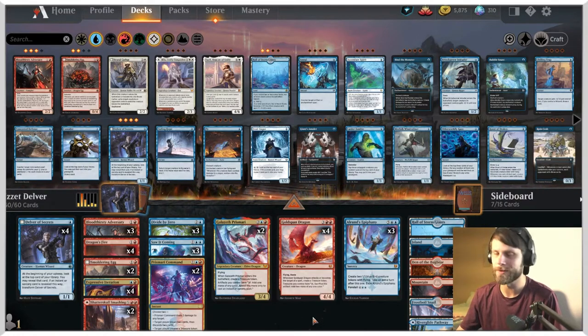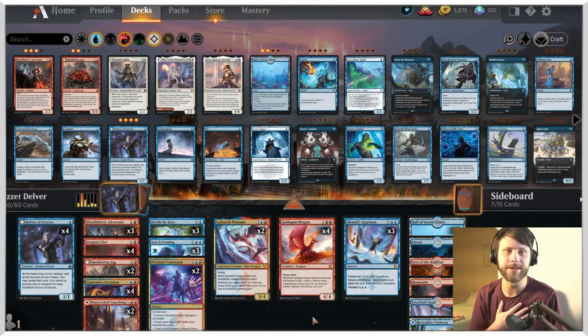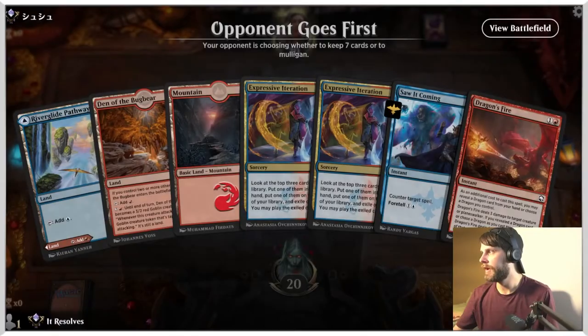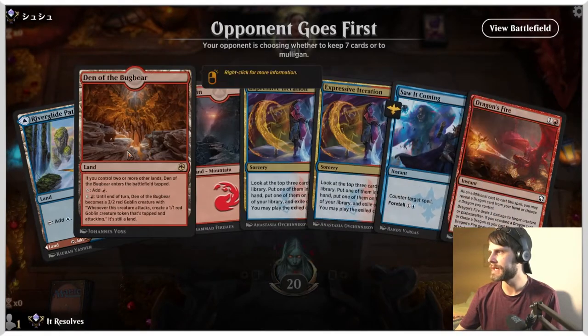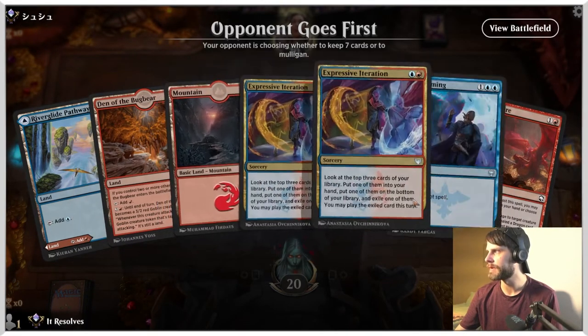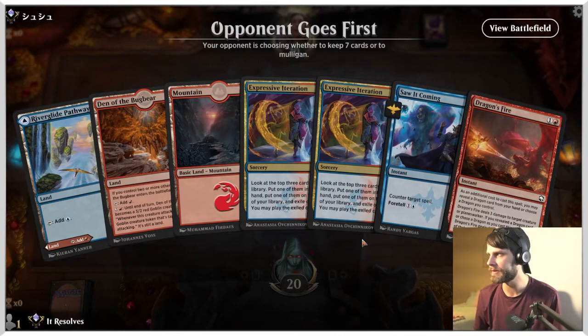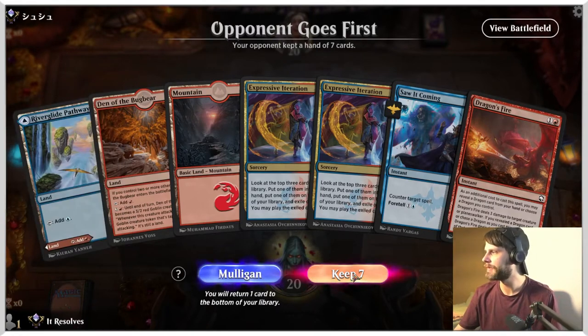If you guys do enjoy these videos, please make sure you give them a thumbs up — it would mean a lot. But let's jump into game one right now. Here we are for game number one. We don't have a Delver in this hand; however, we do have Saw It Coming and Expressive Iteration. I think this is definitely worth keeping — a little more of a reactive hand, but it should be fine.